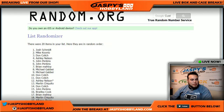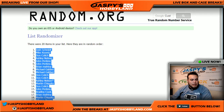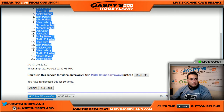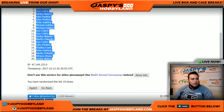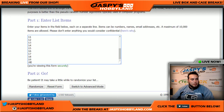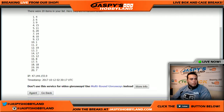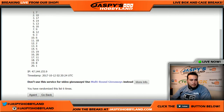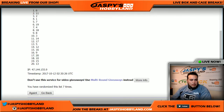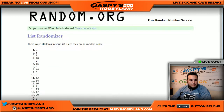After ten times, Josh Smith is at the top and Ashley Nelson is at the bottom. Now ten times on the list of numbers, one through twenty. After ten times, number nine is at the top and nineteen is at the bottom.